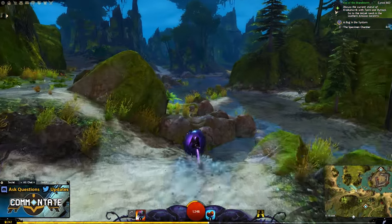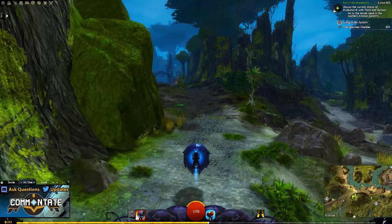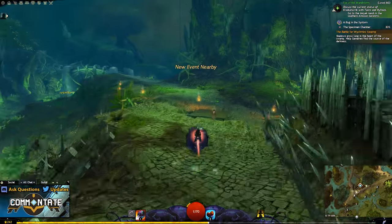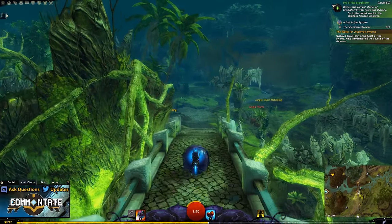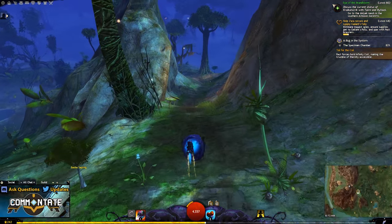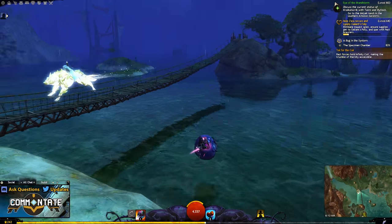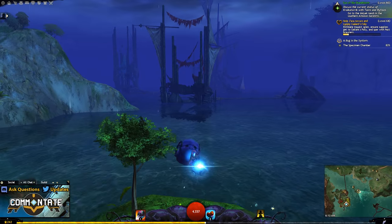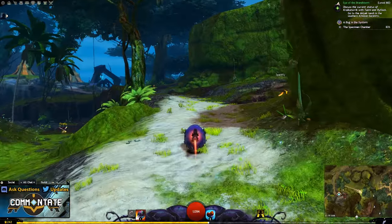Speaking of obstacles negated by this mount — if you're moving at a fair speed, you can pretty much ignore obstacles in the terrain. The roller beetle will glide right over small deviations and rock formations that would otherwise stop your mount. If you have enough speed, you can even skip across the top of water for a short while. This by no means replaces the skimmer mount, but if you have a short stretch of deep water and you're moving fast enough, you can use the roller beetle in that situation.